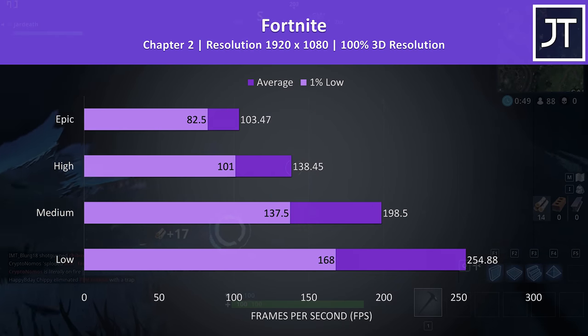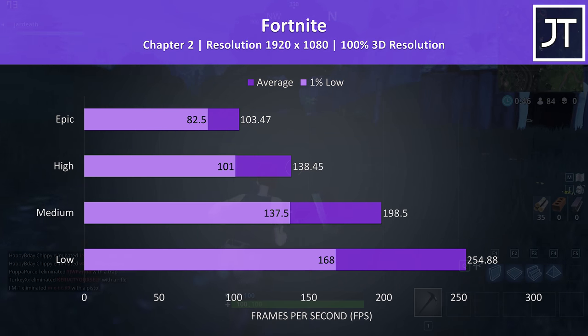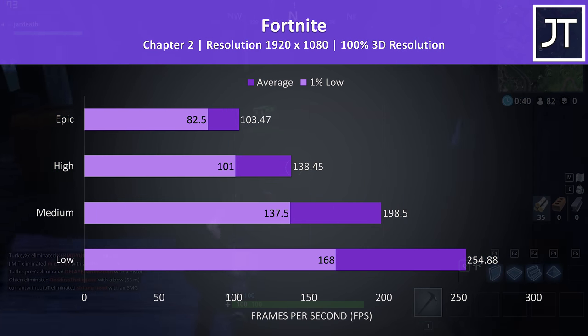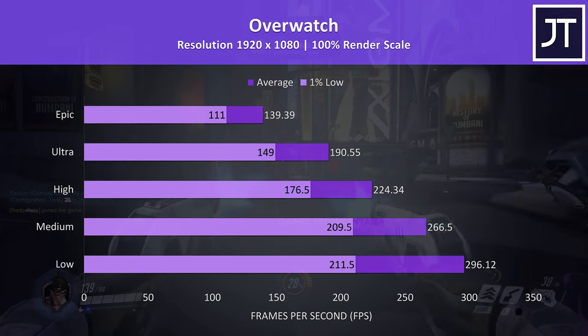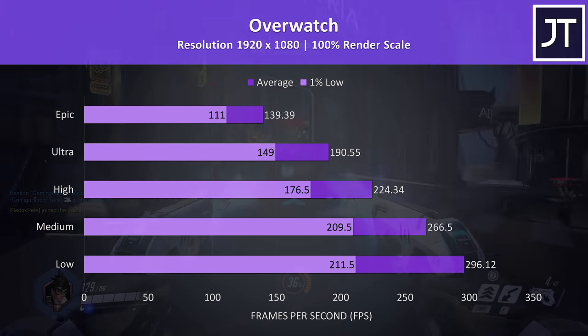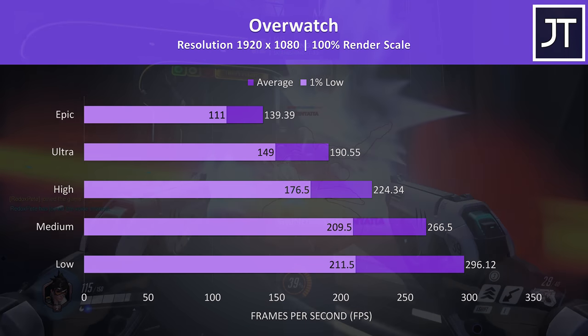Fortnite was tested with the replay feature, and as a less demanding game, Epic settings was still able to run above 100 FPS, while high settings was above the refresh rate of the 120Hz screen. Overwatch is another less demanding game and was tested in the practice range. Even with the highest epic setting preset, the average frame rates were higher than the refresh rate of the screen, so it's running well.